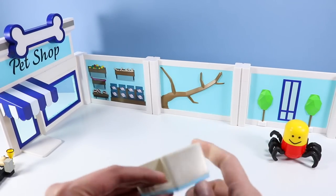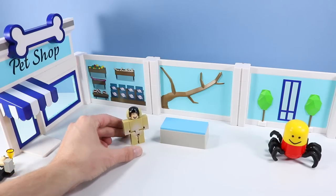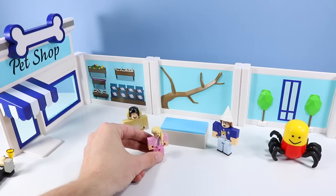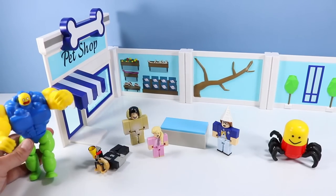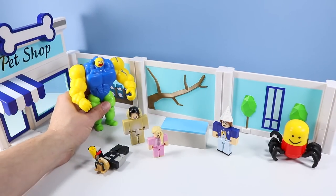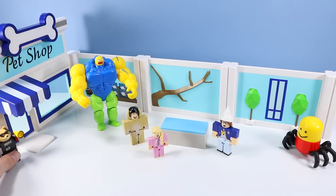We have a front desk piece right here. We can place this wherever we would like and start moving in our characters. We've got Doug here in a dog costume. We have Holly here with a cat shirt and a great newspaper hat. And little Anna in a rabbit costume — a little bit smaller than your regular sized Roblox figures. Super Noob is also here from the meme pack, and Despacito Spider and Doge are also here to help out.